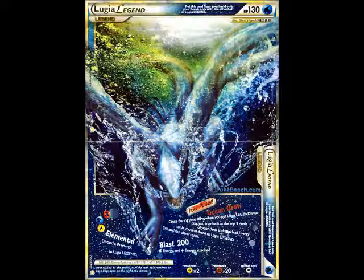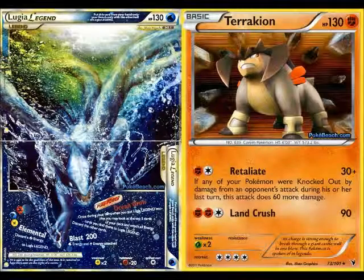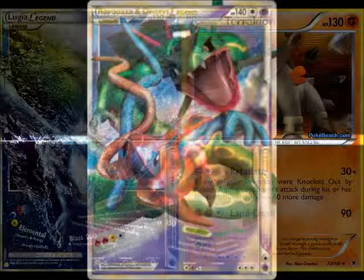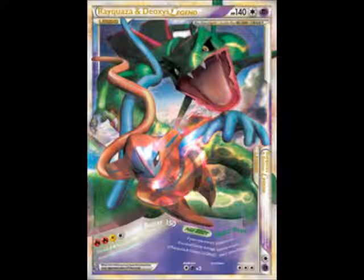So yeah, it does 200 damage — that's able to knock out an EX. The only things that can survive that are Conkeldurr with Herb, which doesn't see play. And if Kyurem EX comes out with an Eviolite on, it will have Water resistance and probably 170 or 180 HP — but that situation isn't really going to matter. The reason you'd pair it with Terrakion is kind of like the Empoleon-Terrakion route, where it's weak to Lightning, so you include Terrakion to get rid of those Lightning Pokémon. There are definitely other cards you could pair with Lugia Legend — first, there's Rayquaza and Deoxys Legend, which some people have been using because it uses Fire and Lightning energy, the same types Lugia uses, and it's also a Legend so it works with Legend Box too.